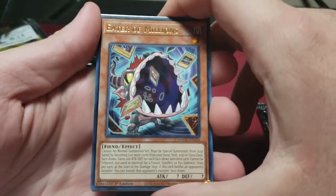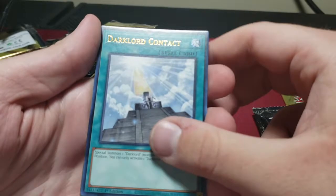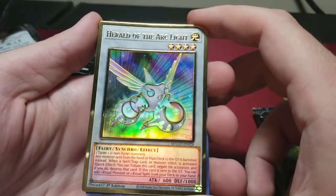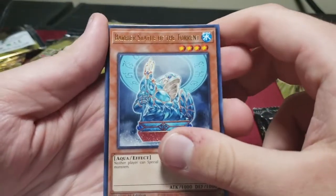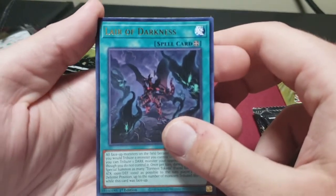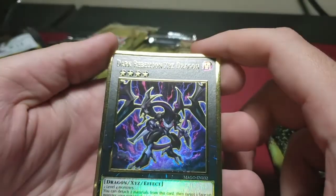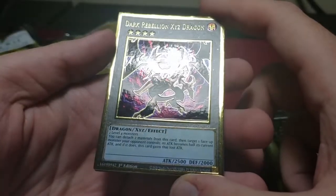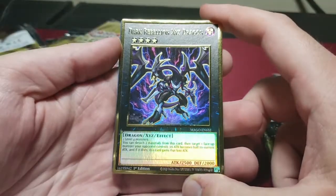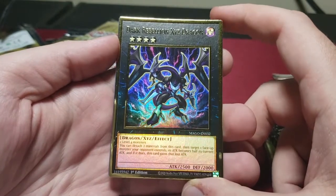Eater of Millions. Dark Lord Contract — my bad. Herald of the Arc Light — this is a great synchro. Barrier Statue of the Torrent. Layer of Darkness — I feel like they reprinted every single field spell that's been in a structure deck in this set. Dark Rebellion Xyz Dragon — it's hard to read the gold print on the name but it still looks good. Great for Phantom Knights — this card spiked in price because it was hard to get in a good rarity cheaply, but I think this reprint is going to cool down the market on that.